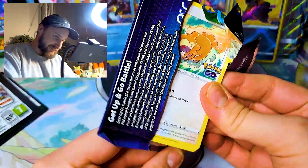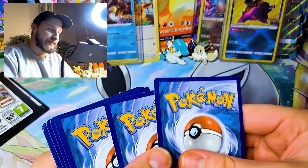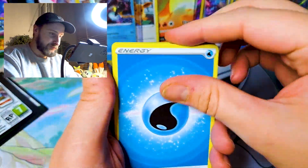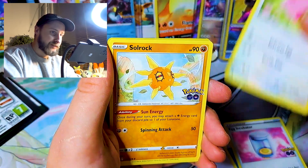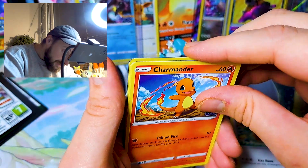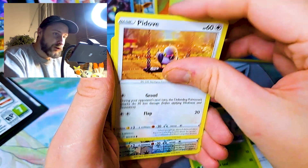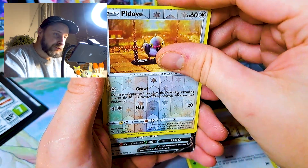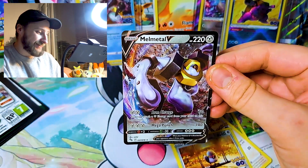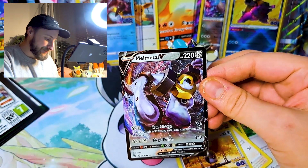Give us something. Eight packs and we haven't really gotten much. But the Blastoise is nice. Chansey, Solrock. I think it's something in the back — I think I can see something in the back. Hopefully I'm right. Oh man, that's such a disappointment. Just a Melmetal V.